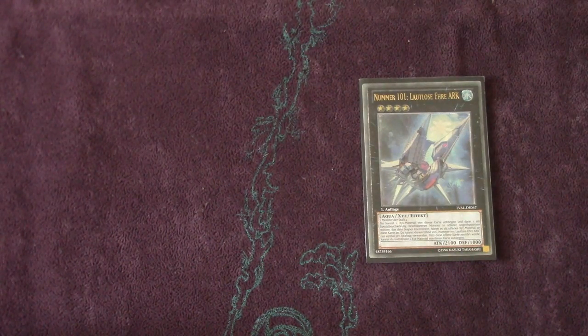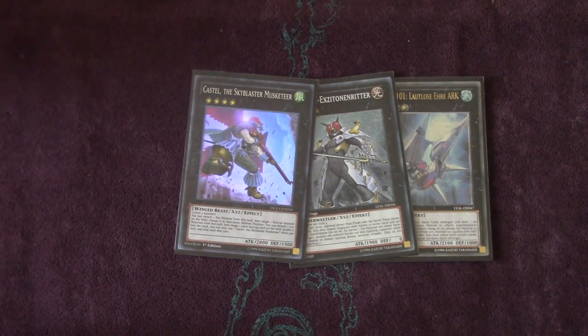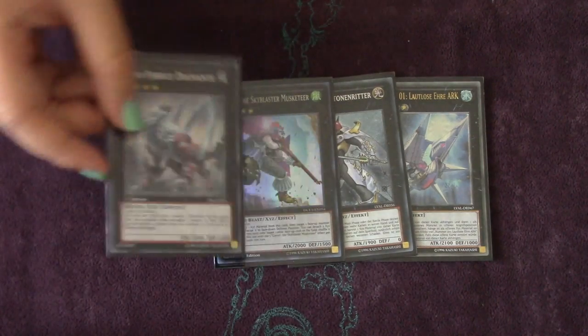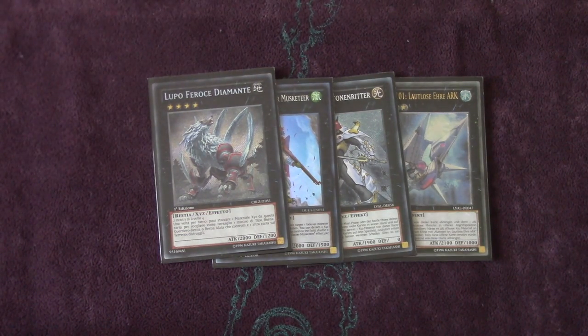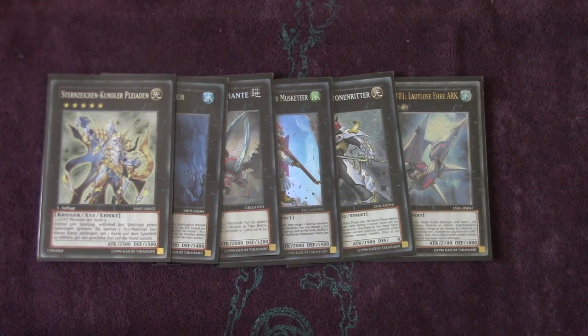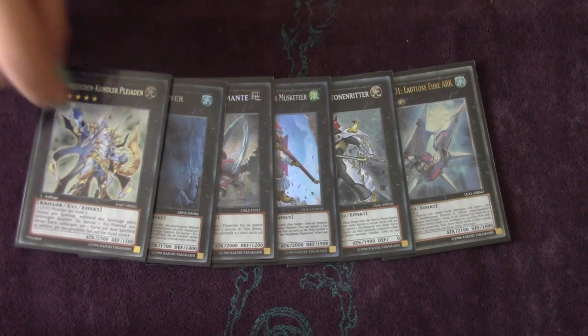Moving into the XYZs — this is probably where the most changes would take place. We have one Number 101: Silent Honor ARK, one Exciton Knight, one Castel the Skyblaster Musketeer — which was released in the newest set. I like Castel a lot because it's really good in the mirror match; it shuffles monsters into the deck instead of sending to grave, and has a decent attack of 2000. One Diamond Dire Wolf — my logic was instant removal for any floodgate cards such as Soul Drain, Mistake, Shadow Mirror, and Vanity's. One Lavalval Chain — wait, one Dweller, a generic good XYZ. And one Palladion Xyz — because you run a fairly easy amount of level 5s with the Beast and the Winda. Palladios is one of the best generic rank 5s. You could also run Volcasaurus and stuff.